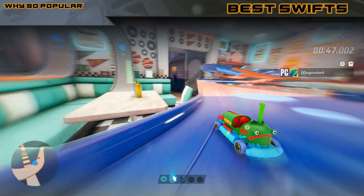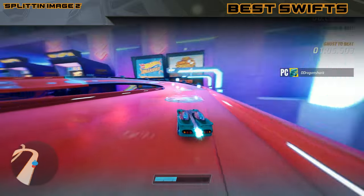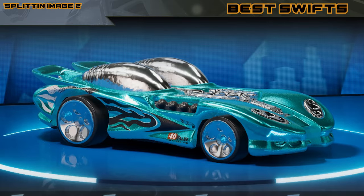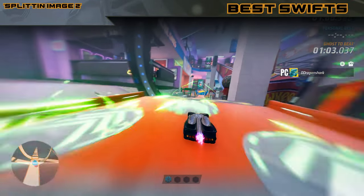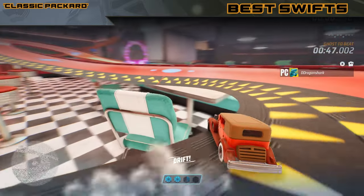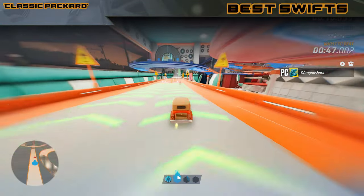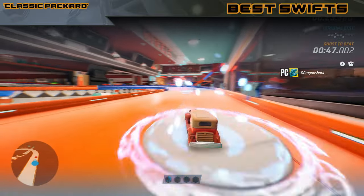For what I consider the best one from the base game, it's a personal favorite: the Split Image 2. It's one of the best handling Swifts — some people would say it's the best one. It has everything: the same top speed, 4-charge boosts, cool visuals, and because of that it just works on every track. Talking about handling, another great one is the Classic Packard — much less popular than Split Image 2, but I feel like this one has the best handling of any Swift you can get. Some players say it has some balance issues, but honestly I never had any, so I can't agree on that.